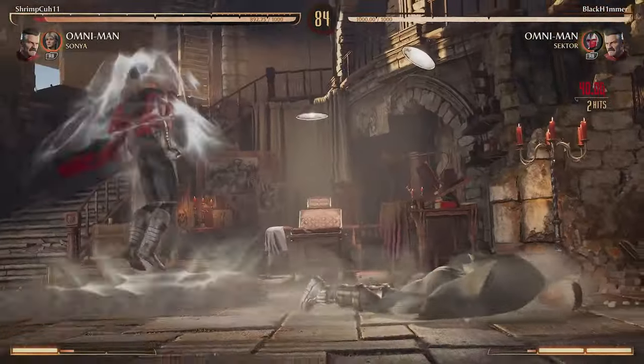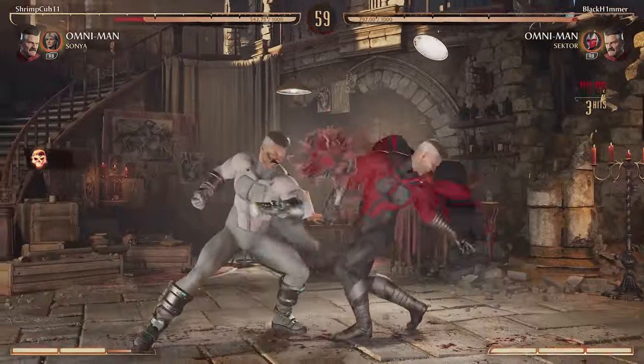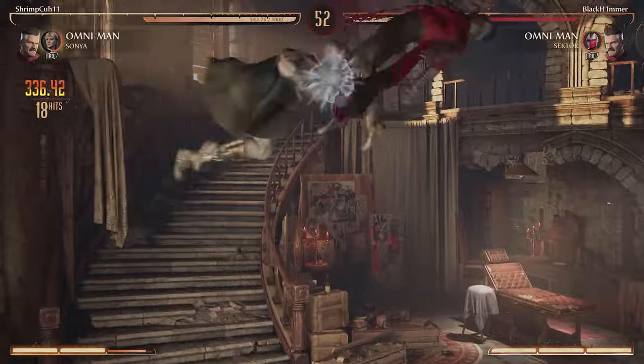Next up we got Sector, and Sector is great with everything — there's not a single character that Sector's not good with. His missiles bring so much pressure. We catch him with the grab right there; the plan is to catch him with the Sector missile on everything. We whiffed and he's gonna punish us fully.